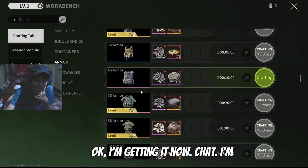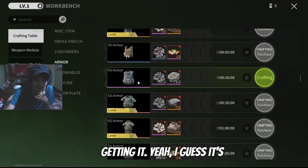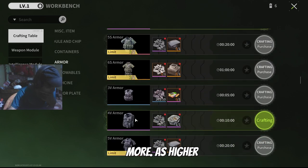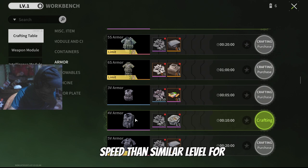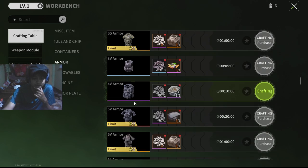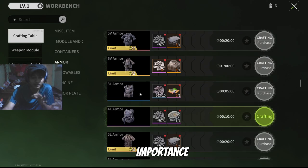I'm getting it now! S means more stats — higher speed as well. So now I'm understanding the importance of this L, A, V, S system on the armor.